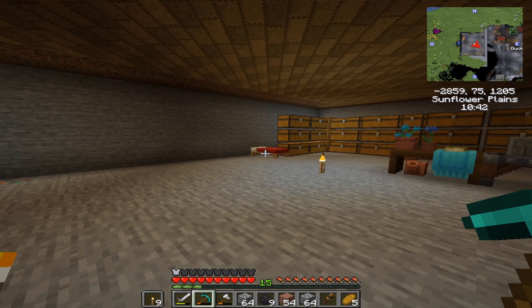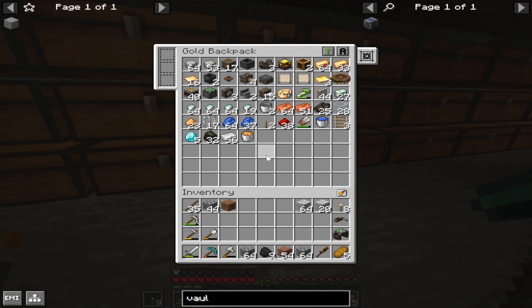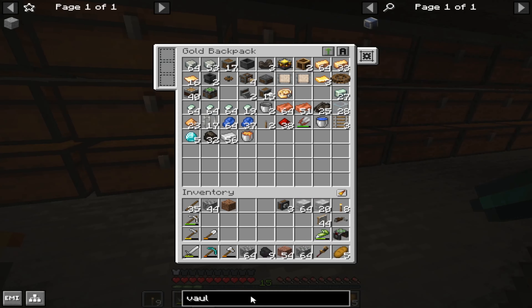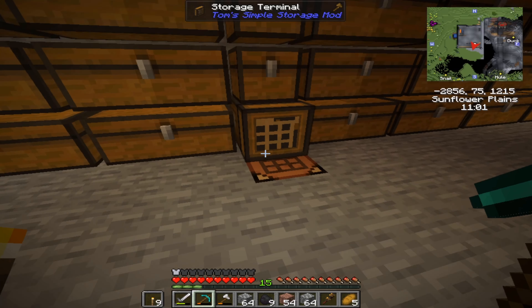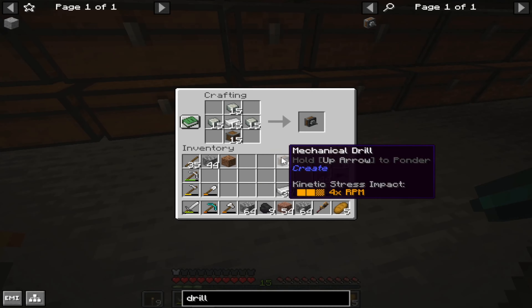I've also expanded my little storage area right here. So we're going to come in here. I'm going to go in my backpack first because I'm going to need the windmill sails for power. I'll take my glue just in case. We do need drills — we have three, but I think we're going to need a little bit more than three. So drills — we want two more. That's alloy ingots and andesite casing. Let's get these two drills made up. That gives us the five drills we need.